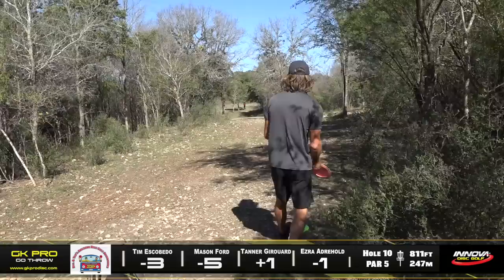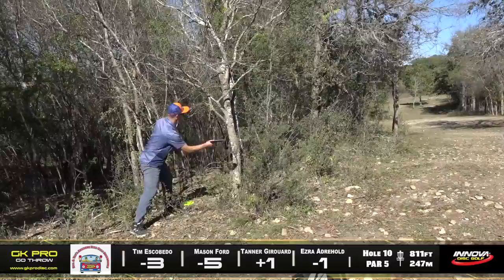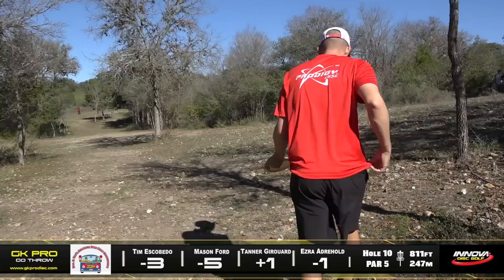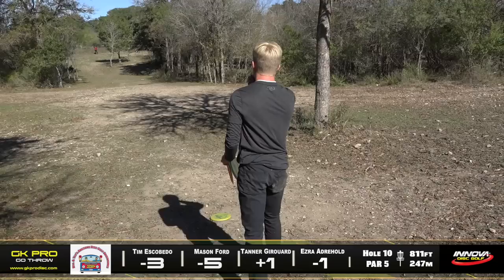Mason showing his flexibility — a nice patent-pending from the knee, slid it through the gap. That's good. Ezra's got a lot of power but that one's just a little bit turned over — he was gonna fly up there and get a look at birdie. Uh-oh — I don't know if that was a roller or a throw. I'm thinking he was going for the roller — just went a little to the right on him. Now Tanner with the strong flick shot — what a bummer, that was such a good throw, just caught the first tree and dropped straight down.